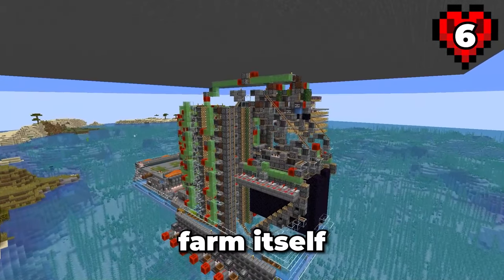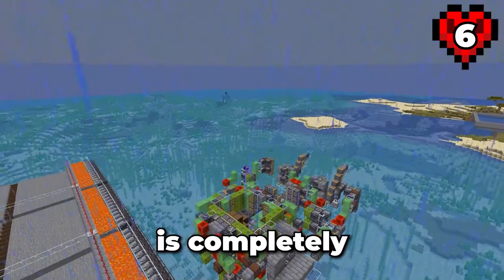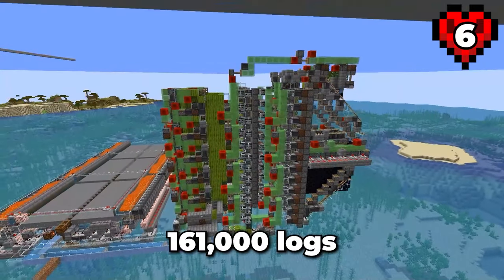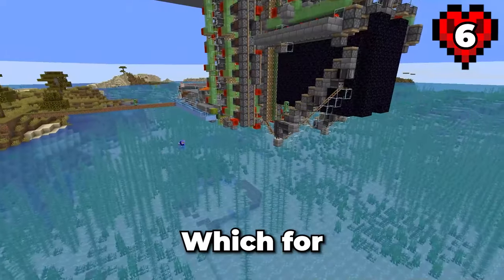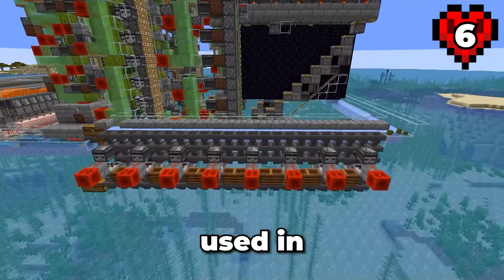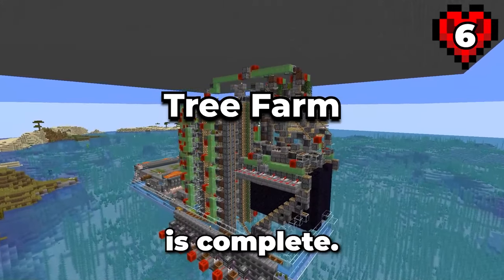Next up we have the tree farm itself, which was designed by Activaction. This thing is quite complex. The design is completely free of honey, which is great considering that I don't have a farm for that, plus it produces 161,000 logs per hour. The final part I need to construct is the storage system, which for the sake of time I'll go with a bunch of shulker loaders. And with that the wood farm is complete.